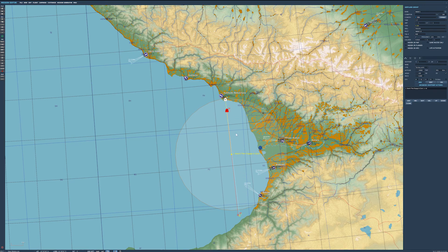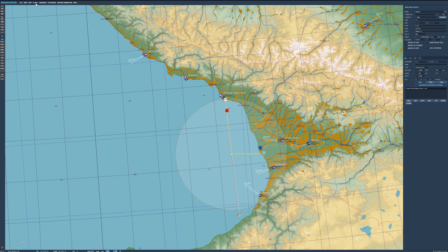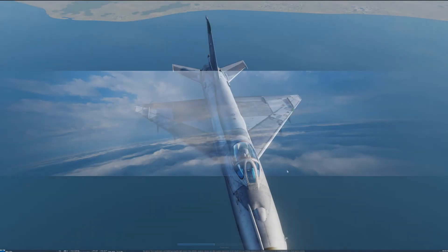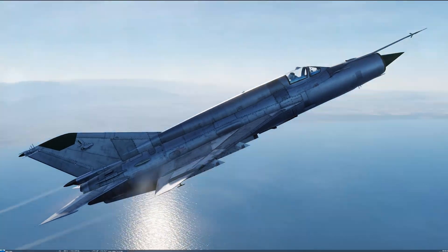Give him an additional waypoint to send him down there. Now we're going to go into the mission and save it. We'll just fly and see what happens. We've got our MiG and our F-15 — he's getting ready for a good punch up. We'll just let this happen.